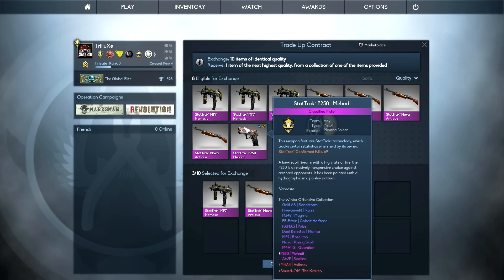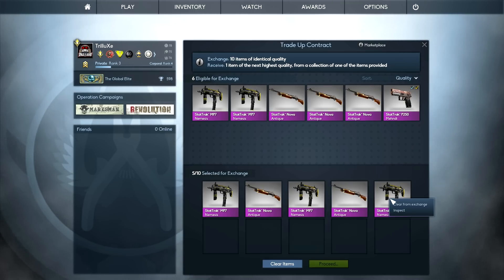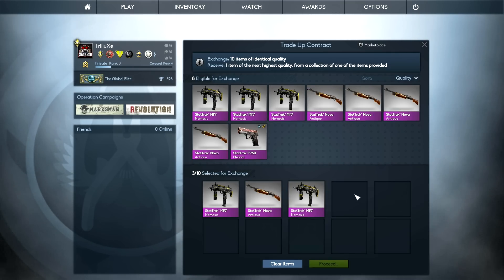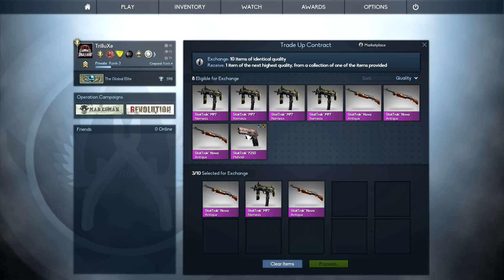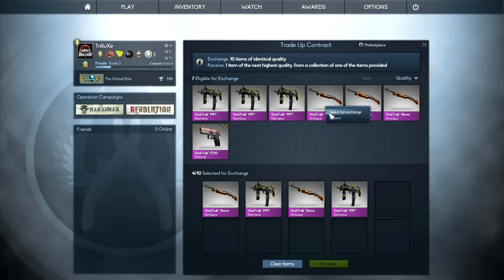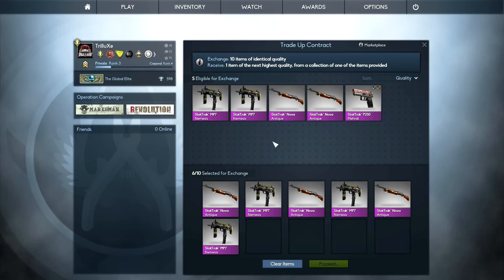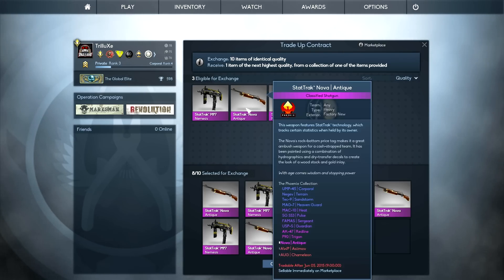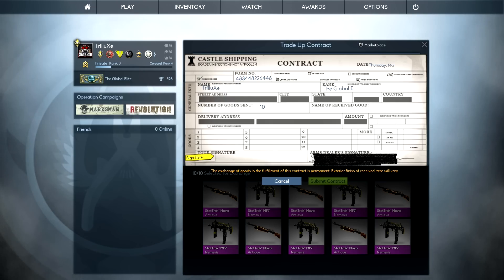People told me that I should put the skin I want to get into slot number 6. I'll have to start with the StatTrack Nova Antique, and I think that should work. So yeah, people told me to put the skin I want in slot number 6 — that is supposedly the lucky slot. We'll see if that's right today.